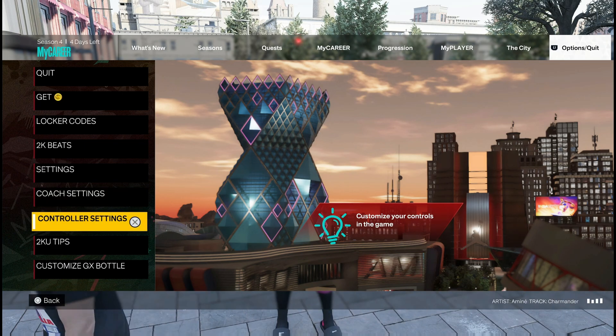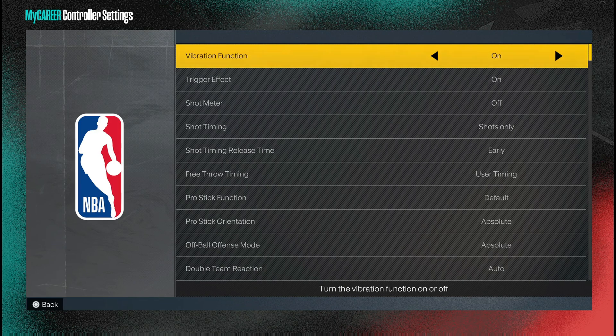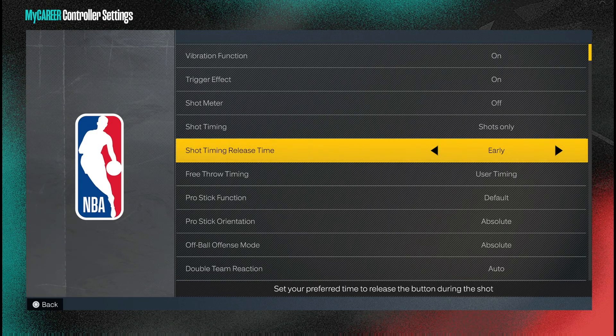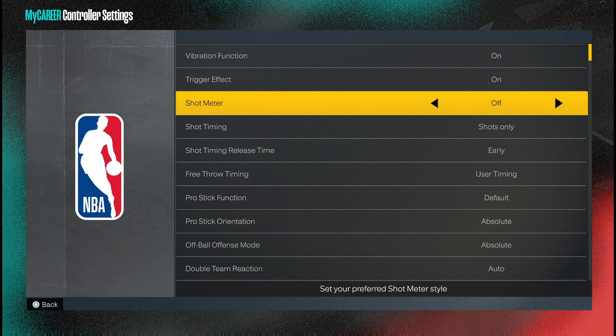Next, you'll want to check your controller settings to make sure you have everything set up properly. For me, I have no shot meter — I've been shooting that way out the gate. I also sometimes switch between having my shot and layup timing on, or just my shots. For right now, all you really need is just your shot timing on. As far as the timing release, for me it's early. That's what works best for me. It's more preference-based and it's based on how hard or how long you hold the square button when you're shooting. It may change what you're looking at in terms of your cue, but it doesn't make you green any more or less.